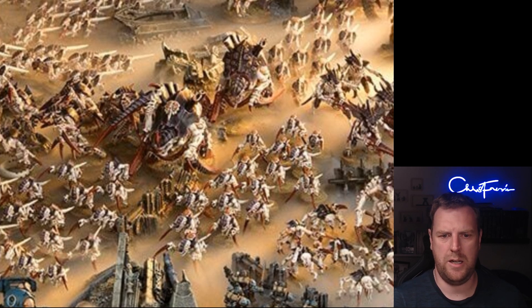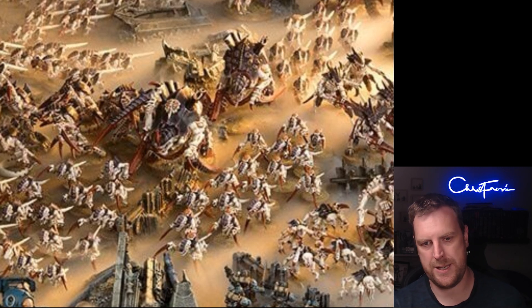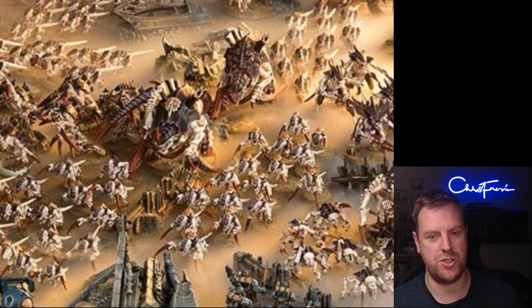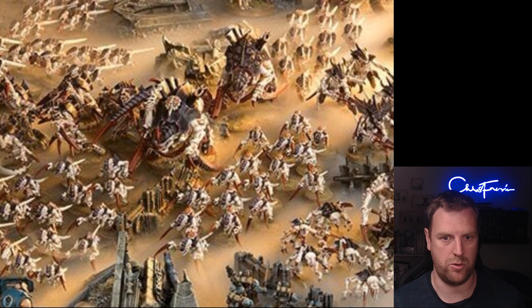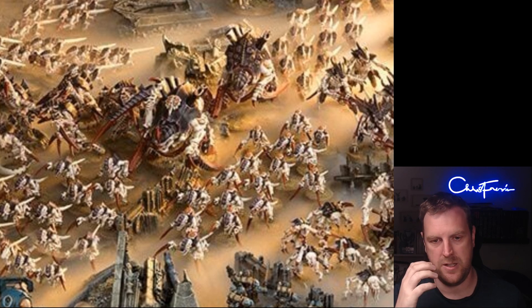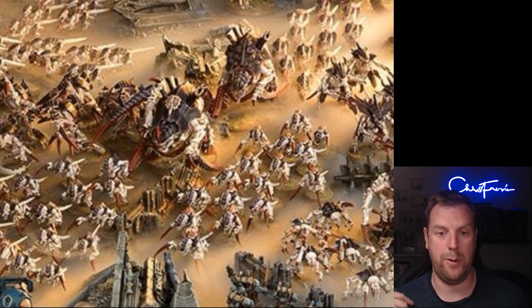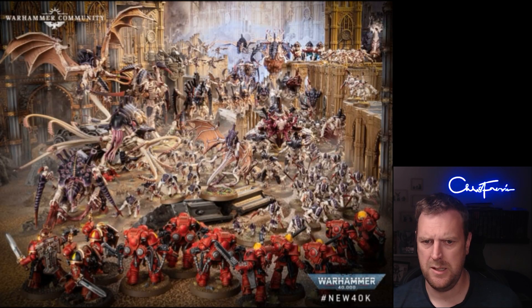There are five one-command-point stratagems and one that's two command points. Unending Waves costs two command points — used in any phase. You pick one Endless Multitude unit from your army that was just destroyed: Gargoyles, Hormagaunts, Termagants, or Neurogaunts — and you add a new unit identical to it back to your army. However, any characters in that unit are not returned, so you don't get the Tyrant Prime back with the Gargoyles. You're going to use this on a large unit of Hormagaunts or Termagants to make full use of it.